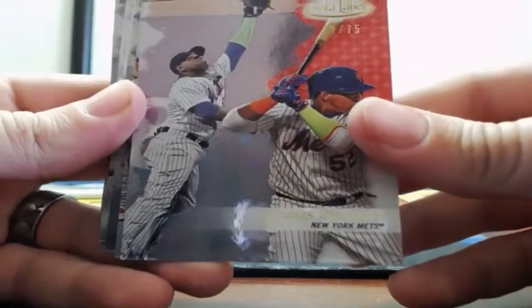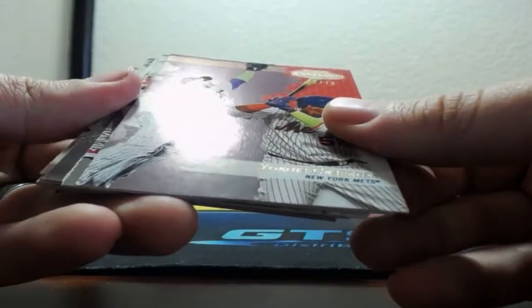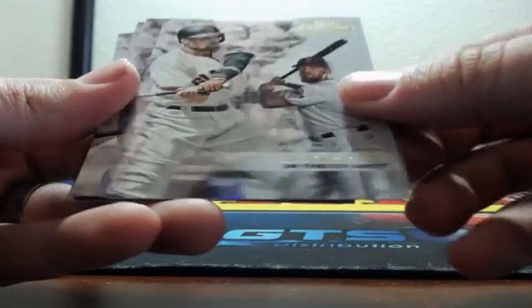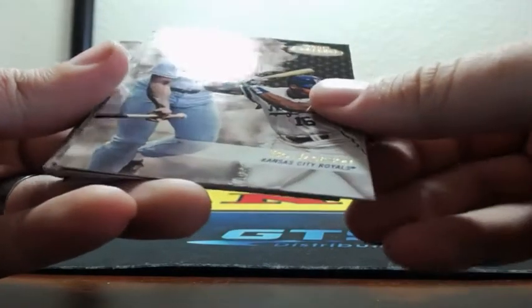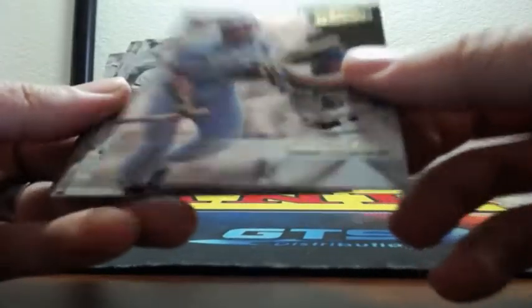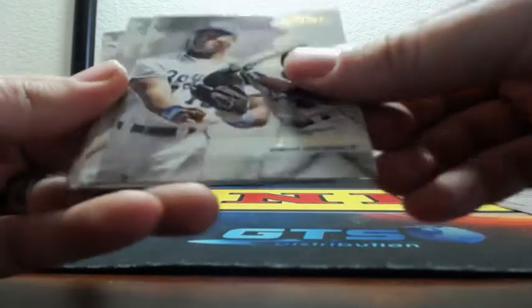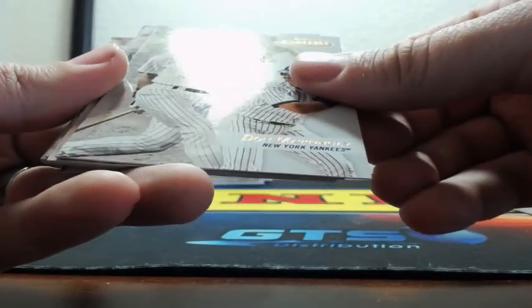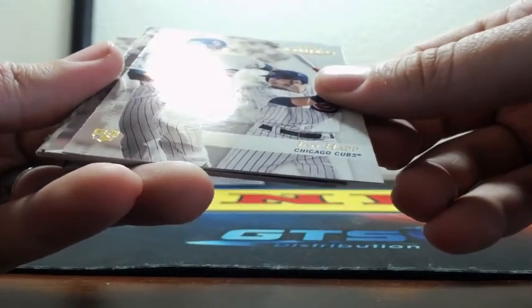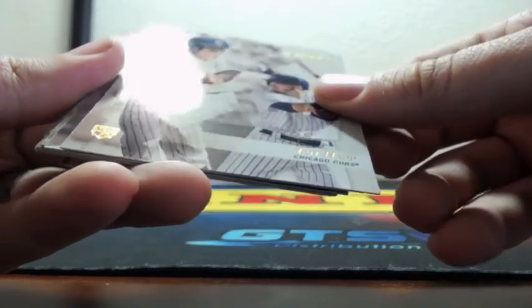Cespedes, 72 of 75 for the Mets — that is Class 1. Another Luke Weaver, Class 1. Yu Darvish, Class 1. Hunter Pence, Class 2. Black border parallel of Bo Jackson — that is Class 3. Bo Jackson. Clemente, Class 1, black border parallel. Tripp Jones is Class 1. Bo Jackson here is Class 1. Don Mattingly is Class 2. Ian Happ rookie is Class 3. Black border Tulowitzki, Class 2. Addison Russell is going to be Class 1.